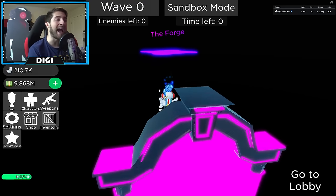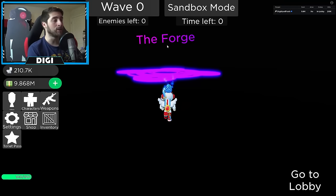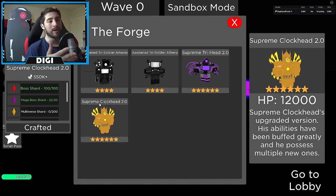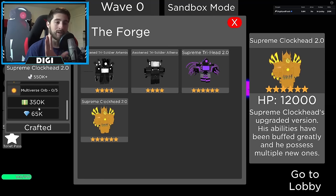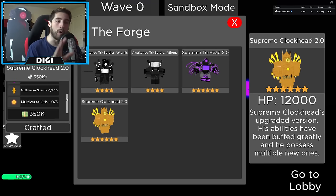The forge is used to create the Tri Soldiers, the Tri Titan, and now the upgraded Titan Clock Man. If you step on here you can see Supreme Clock Head 2.0 — the upgraded Titan Clock Man. Over to the left you'll see Boss Shard, Mega Boss Shard, Multiverse Shard, and the Multiverse Orb. You also need 350,000 cash and 65,000 gems to craft it.